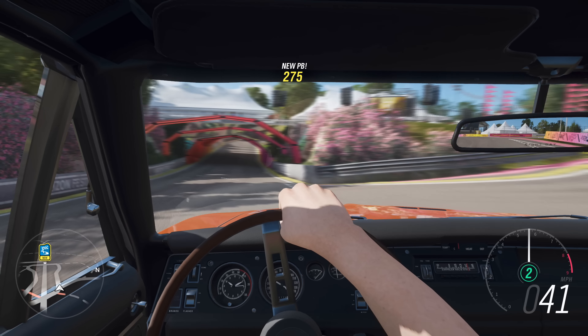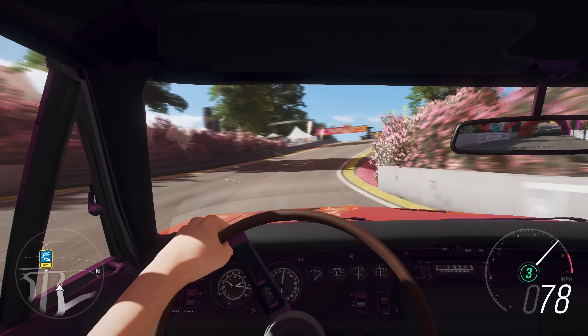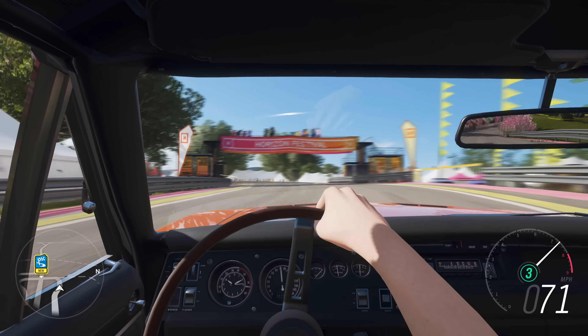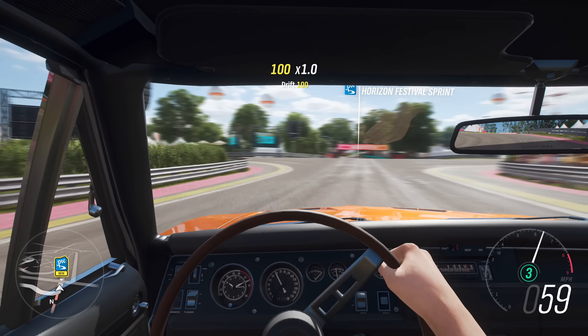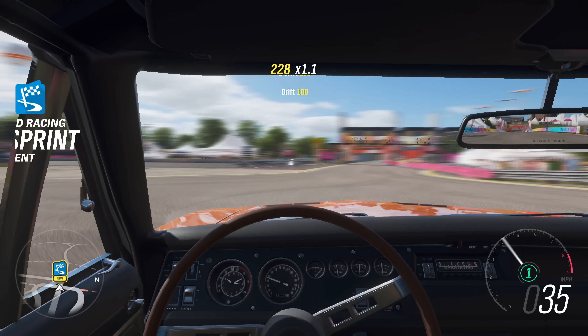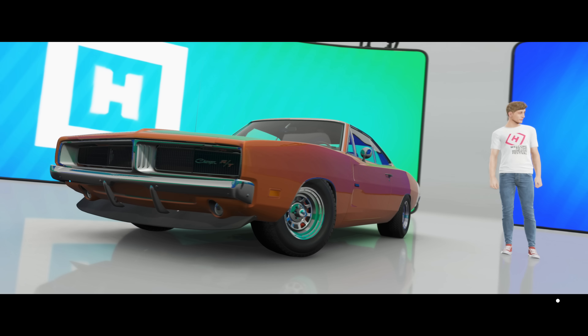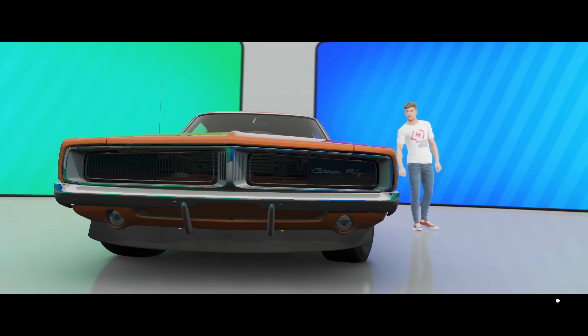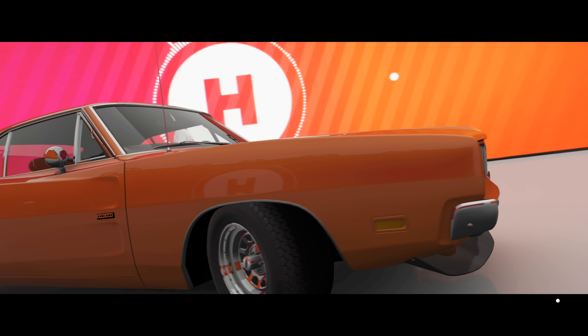Tuning options are pretty much the same as you get in Forza 7. You can do the drifty suspension with the steering lock and all of that, but there was nothing vastly different or massively new, outside from a few potentially interesting contextual engines and a new compound of tyre.